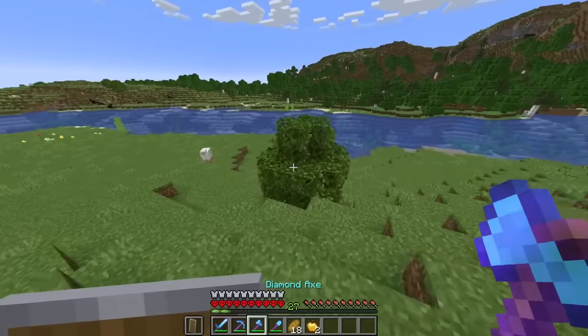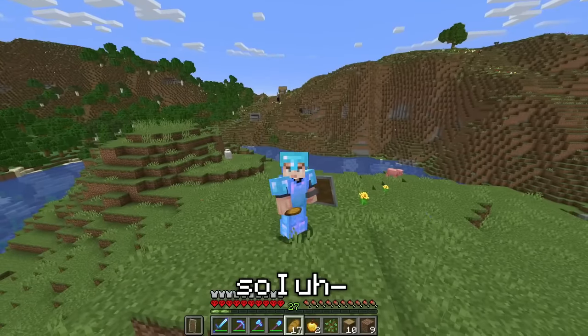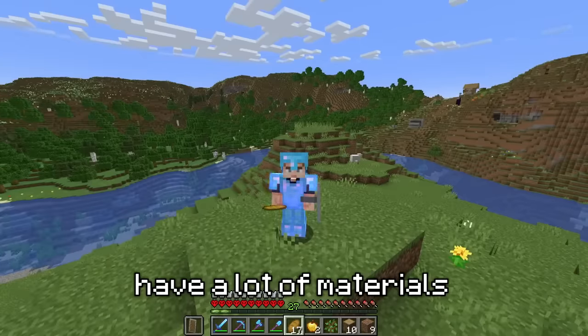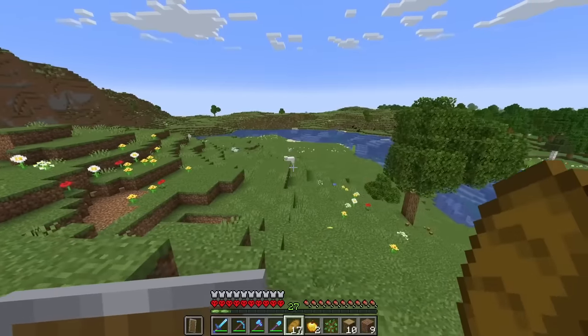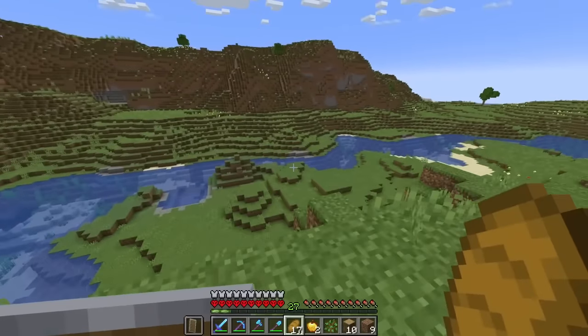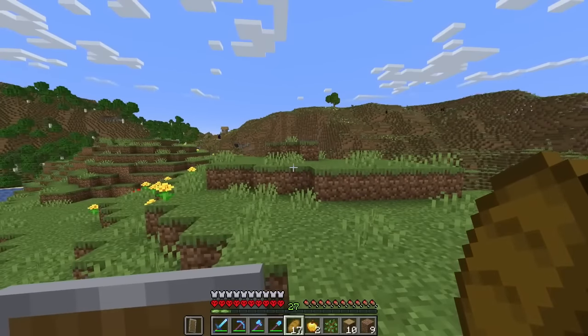Hopefully the next time I lose a Hardcore world, it's due to an actual death in the game. I don't exactly have a lot of materials to build this zoo, so the first thing we're going to do is flatten out this entire island. Not only is it going to give us room to build the zoo, but we'll hopefully get a decent amount of resources from it.